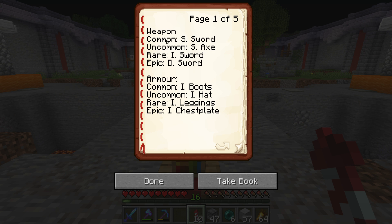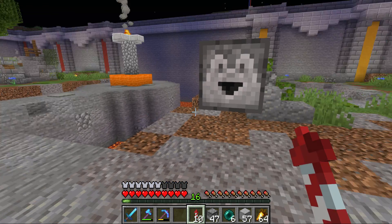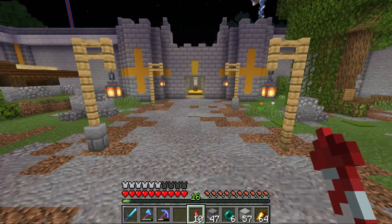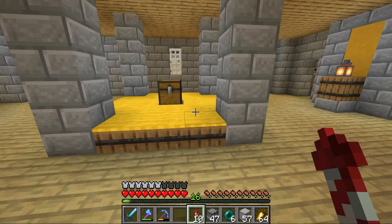In the weapon sections we got 10 boxes of stone swords, 6 boxes of stone axes, 3 boxes of iron swords, and 1 box of diamond swords. Then in the tool section we got the same allocation. It took me a few hours but I did it on a live stream, and it was actually really fun to do together with a few of you.